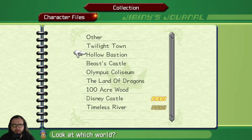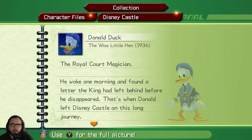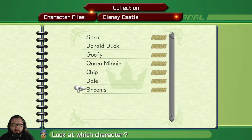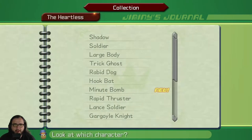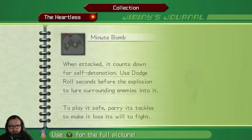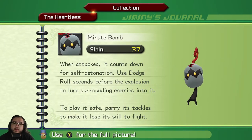All right, what are we on? Character files, Disney Castle. Let me just do this because we've seen them all. Heartless — I wouldn't mind taking a look — it's called a Minute Bomb. When attacked it counts down for self-destruction. Use dodge roll seconds before the explosion to lure surrounding enemies into it. To play it safe, parry its attacks — parry its tackles to make it lose its will to fight. But also, dodge roll would be a nice skill to have.